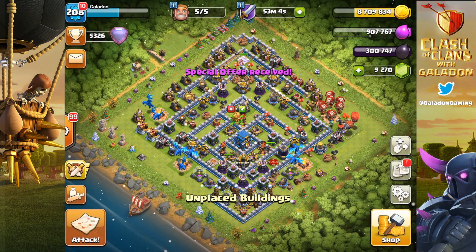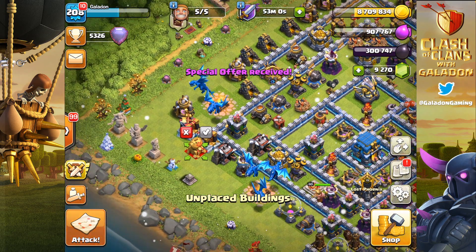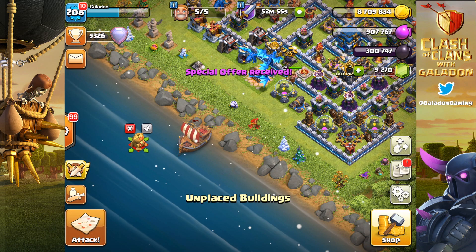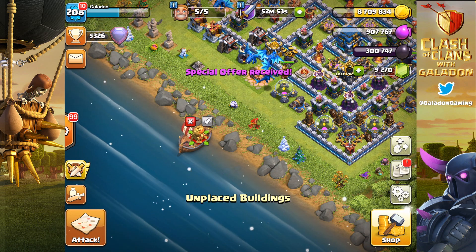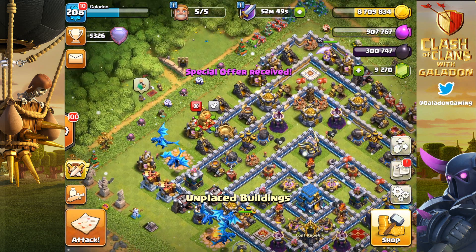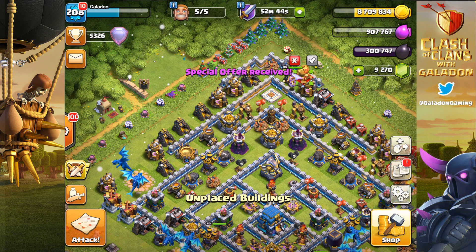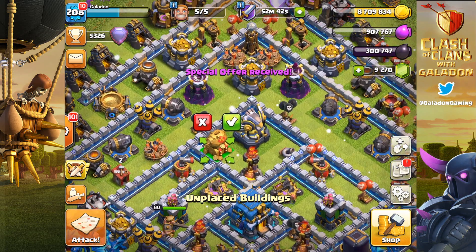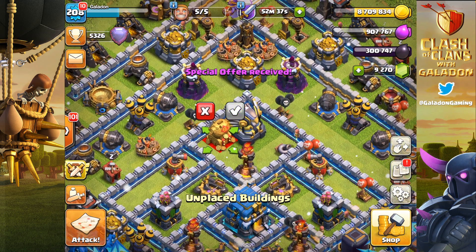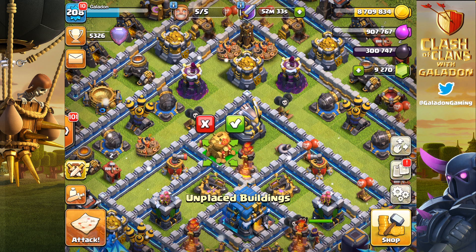Alright, there's our first Golden Hog. It's a shame you can't put these things out on the edge of the base, out in the water, or on the boat and send it to the Builder Base. It doesn't fit out on the outer grass edge like the obstacles that spawn, which is too bad — that definitely should be an option. But hey, it brings good luck allegedly, so we're going to put it right in the middle of our home village. There are three available total.